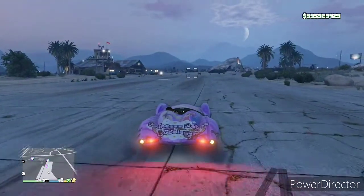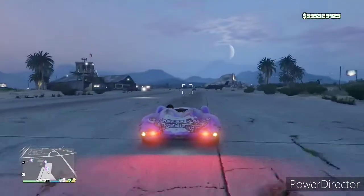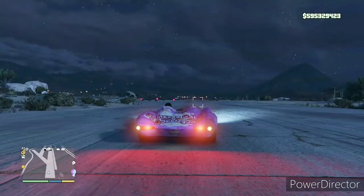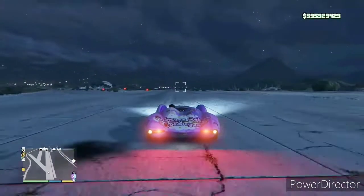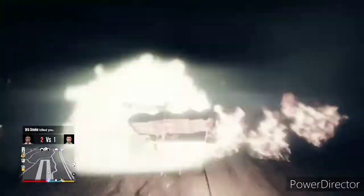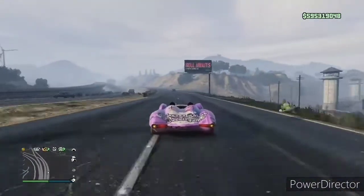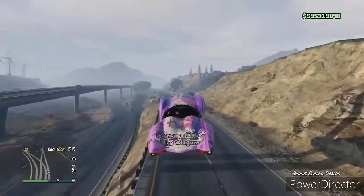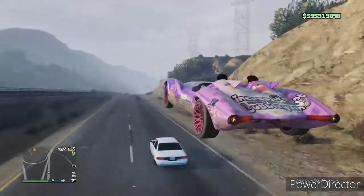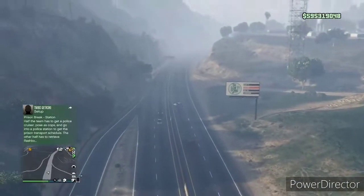Here we're doing an explosion test. Orb Smoke was low to the ground, so it was kind of easy to dodge those missiles just by moving forward and backward. Then we go 1v1 driving straight at each other — Orb is in the Mk2, he uses his countermeasures, and I never even had a chance to lock on. The Mk2 missile actually turns back around and comes after me after it passes. This vehicle has no countermeasures and goes up in one explosion, so its defense is nothing. Offensively, the missiles are great — homing and non-homing — and you also have a machine gun, similar to a Deluxo.